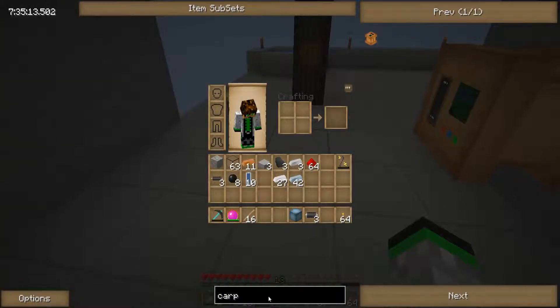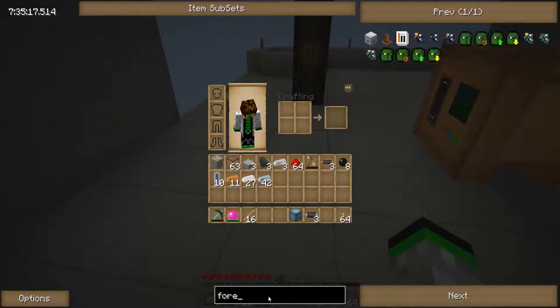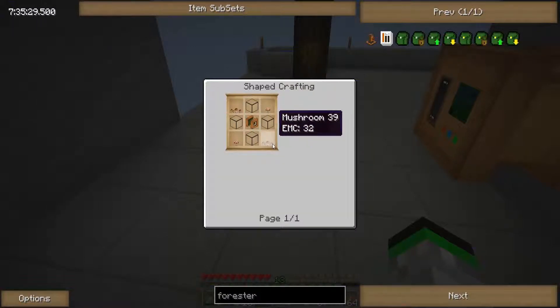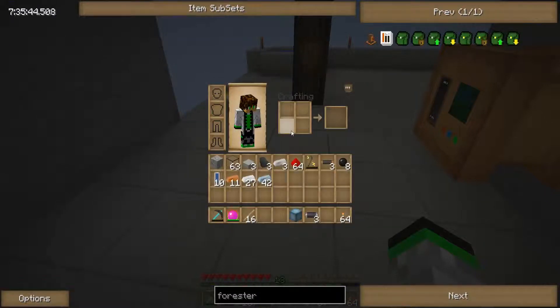Next we need is a forester. Oh crap — four diamonds and a farm, and four glass to make the farm. We need our mushrooms. And another sturdy machine — so that's another eight bronze. So we need 12 more.